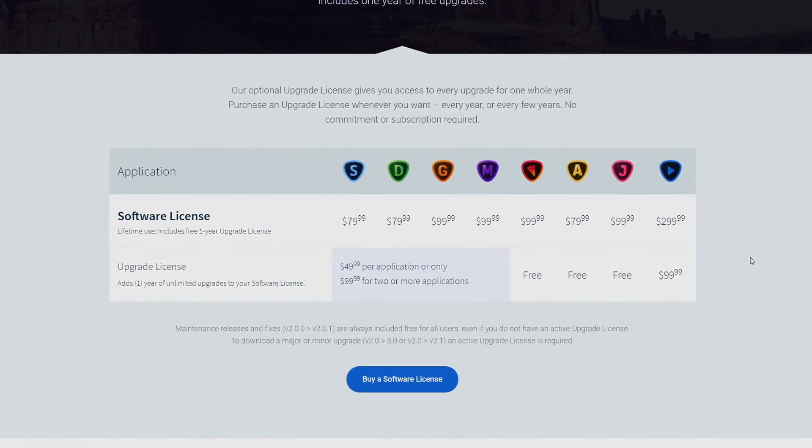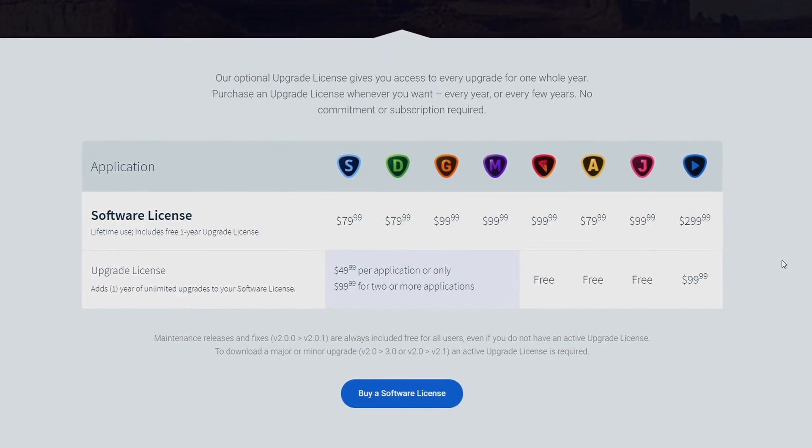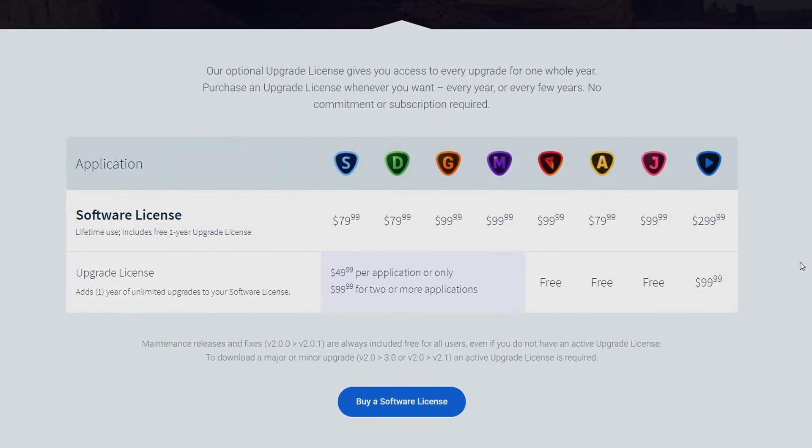These renders take a long time, and the software is terrible at telling you what any of these algorithms are actually good for. If they want people to buy Topaz for the £200 retail price, they need to add in, at the very least, picture examples, or not name them vague codenames based on ancient Greek culture. I want to upscale video games — what algorithm do I use? Just give them descriptive names.